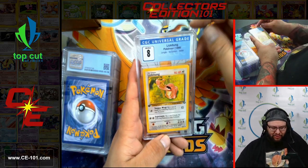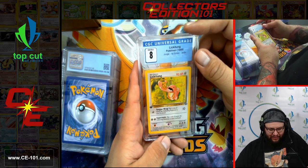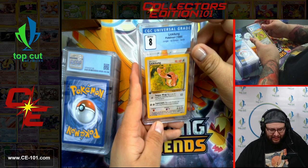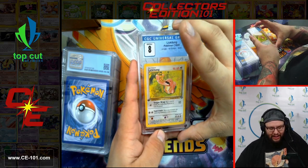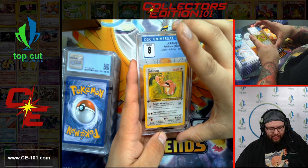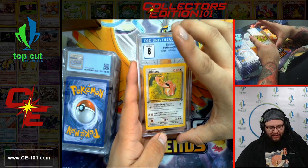Lickitung from Jungle First Edition — awesome card, came back in an 8. Simplicity — I love simple artwork. And this Lickitung getting himself a bunch of bananas? That's going to be a happy Lickitung.